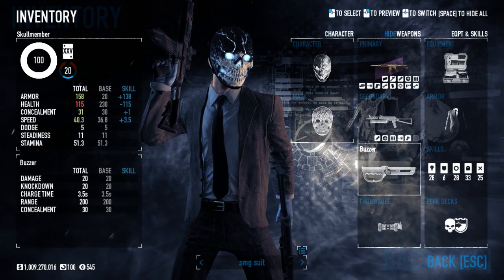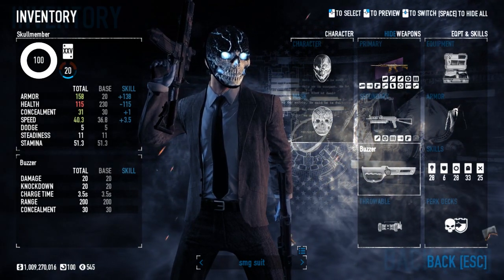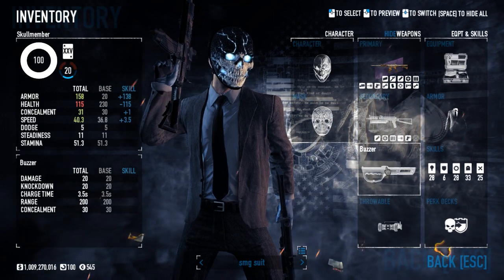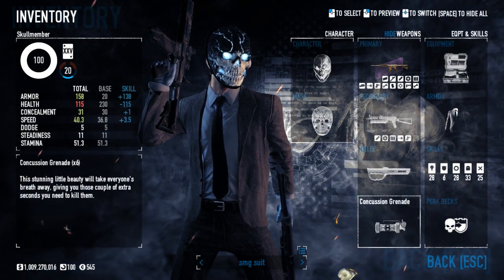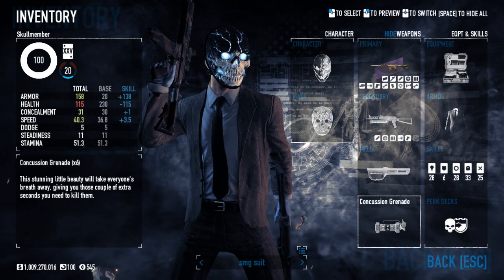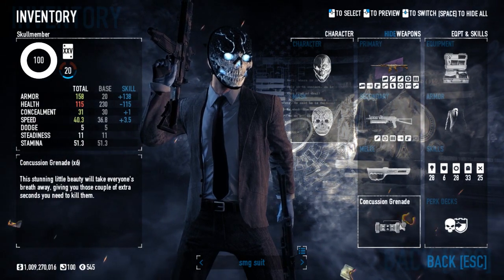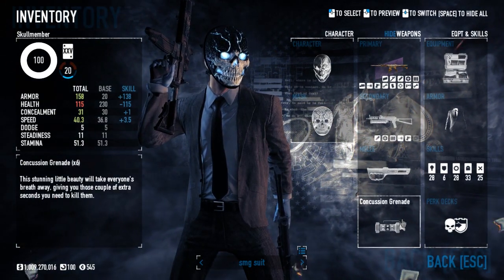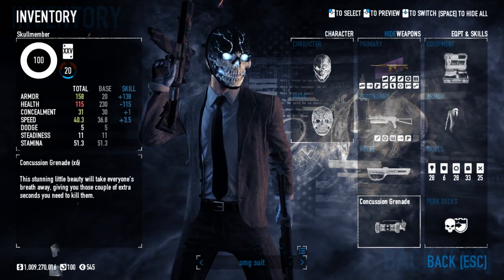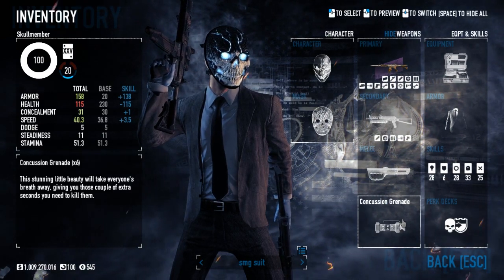For melee I use the Buzzer — I like to stun people if possible, maybe when I'm reloading and a dozer or cloaker comes at me. With a cloaker, I want to tase him so I can reload quickly and take him down. For throwables, I use the Concussion Grenade, because the biggest downside of this build is having nothing to defeat shields. You have to walk around the shield or daze it to move it away from the enemy's body. The concussion grenade helps perfectly — chuck it, he's dazed, then shoot him with the CAR-4 or the Tatonka.